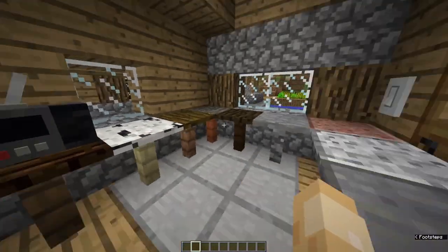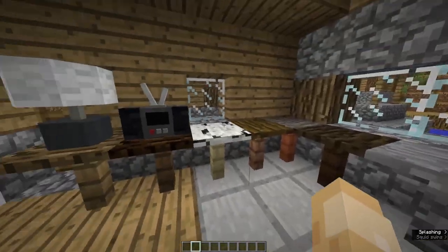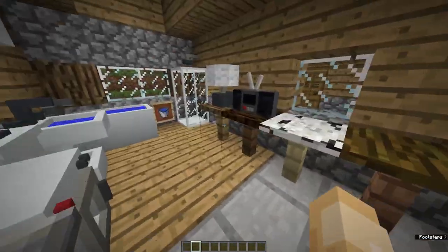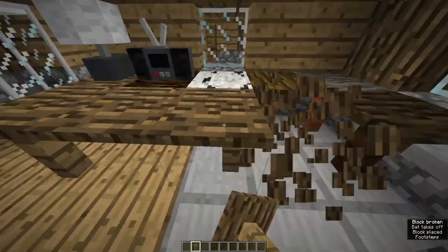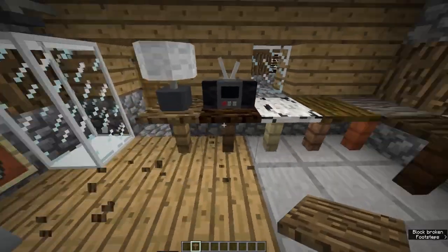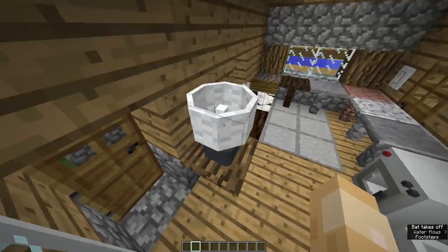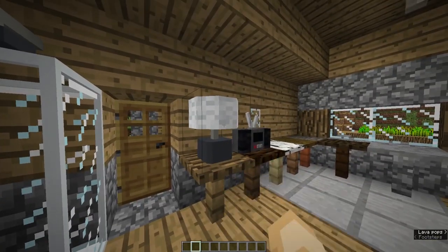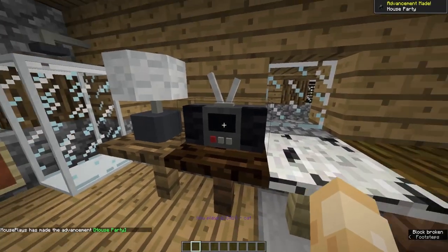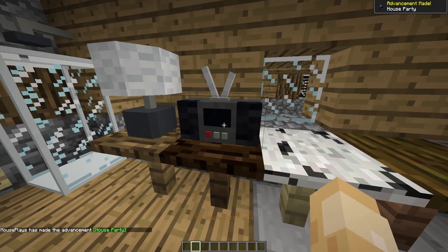Moving on to the next room — a miscellaneous room. We'll start with the tables, which come in the same materials as the chairs. They connect together, so placing matching types side by side removes the legs. There's also the lamp, which is just another light source, and the stereo, which can play different soundtracks from the game. Shift and right-click to turn it off.